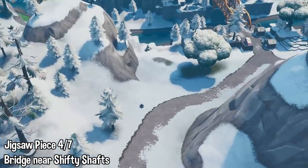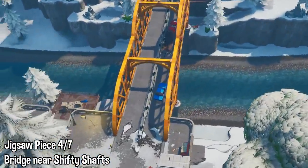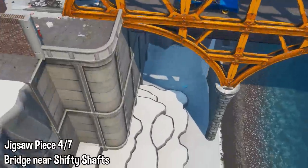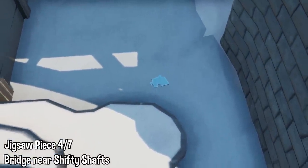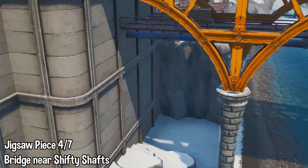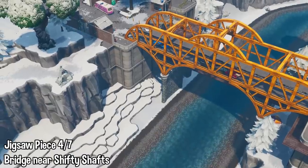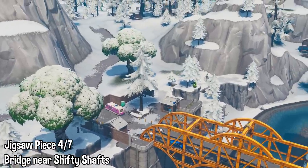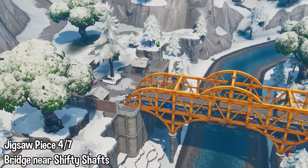Jigsaw piece number four is at Shifty Shafts. You guys know this old bridge with the cars on it — you just want to head underneath this bridge on the left side and you will see the jigsaw piece just waiting to be collected. Go to Shifty to get your bearings; it's the bridge next to Shifty. This one has been in the game a long time. There's a bit of a zoom out so you can see where we're at — let's move on to number five.